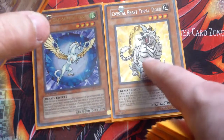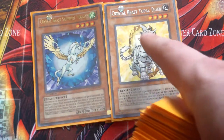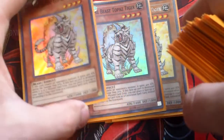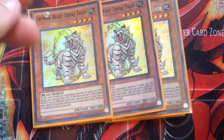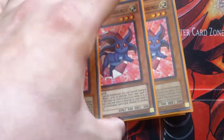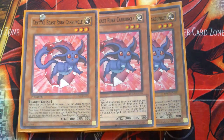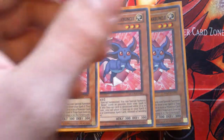There's the rare from the Force of the Breaker, and this is what I wish Konami would do in the future for sets — make the rare and then also make an ultimate of it. I like that idea quite a bit. And that's why I love the ultimate rares of the Crystal Beasts that were from Force of the Breaker. Three Ruby Carbuncle — this is basically the card that's supposed to bring out your whole Crystal Beast lineup from your spells and traps. It's really quite amazing.